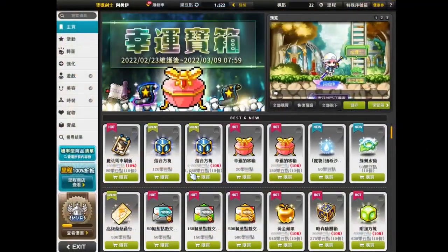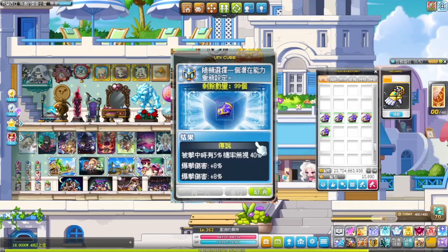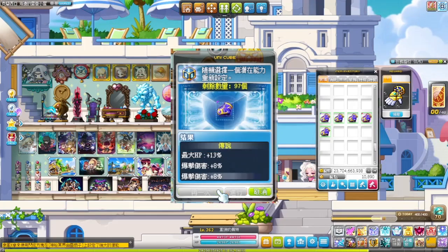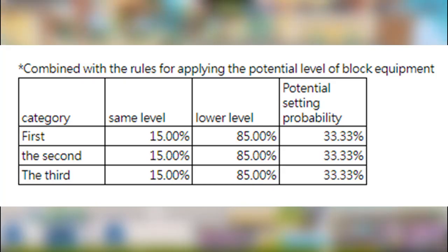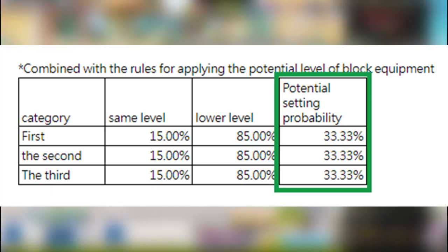Then once it selects the second line, I can simply re-roll the stats on that second line. Each cube will be a new chance to select one of the three lines — you can't lock the line that you want to re-roll and keep re-rolling it with each cube usage. Each individual line has a 33.33% chance of being selected for a re-roll.